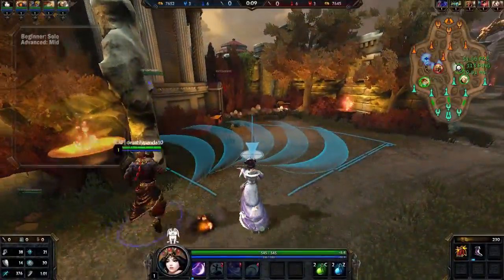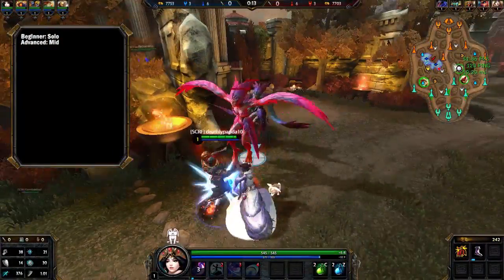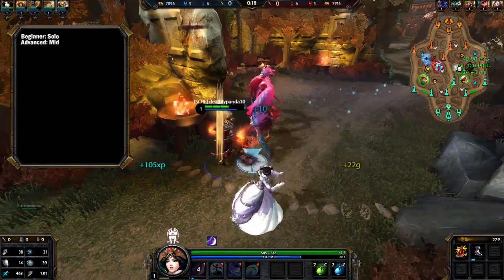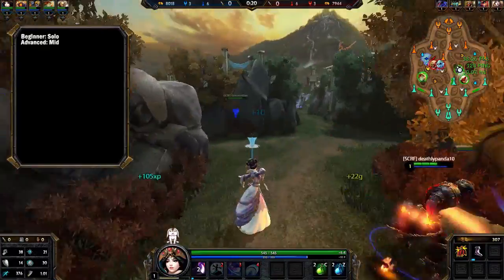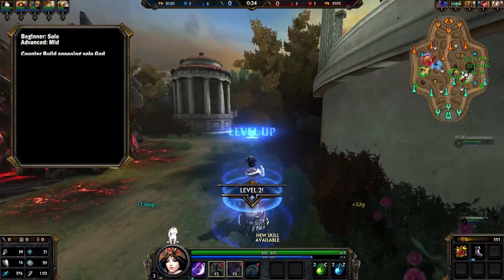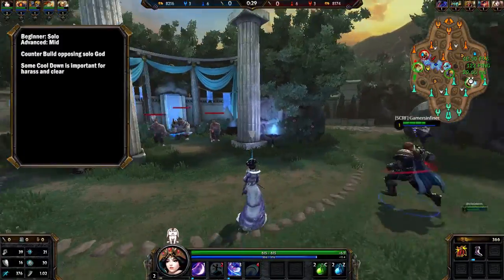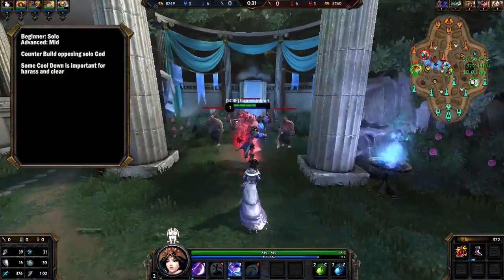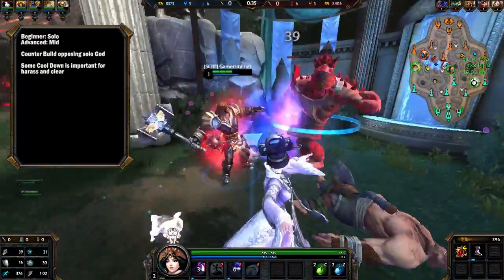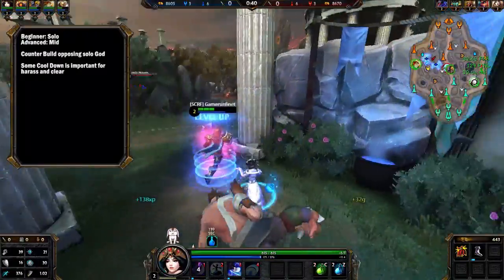Chang'e in Conquest. For beginners, you should play her in the solo lane; advanced players can play her in the mid lane. Solo is more comfortable for beginners — she doesn't have to worry about as many ganks, and she can hold a lane almost indefinitely. The first half of the match is a farming phase. You should be building counter to the other soloist, getting at least some CDR, plus physical protection if you're fighting a physical god or magical protection if you're fighting a magical god.